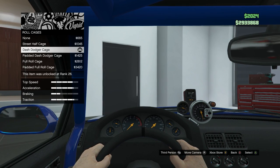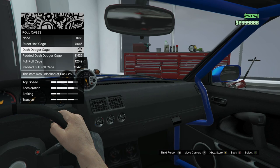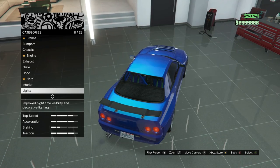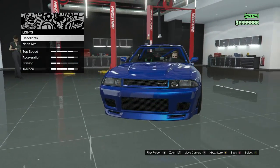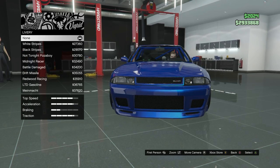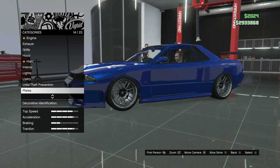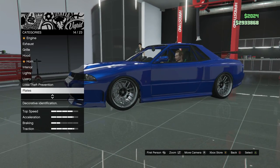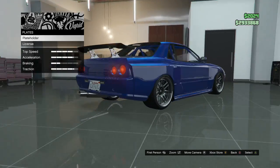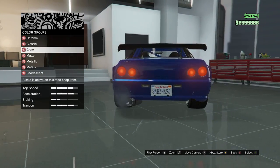For the roll cage, you want to make that the dash charger cage. Pretty sure in the movie it was a full car cage. For the lights, do whatever you want — there are no neon lights in the car. For the lever, keep that on none — that's a very classic R34 feel. Plates: remove the plate holder off the front because it looks terrible.